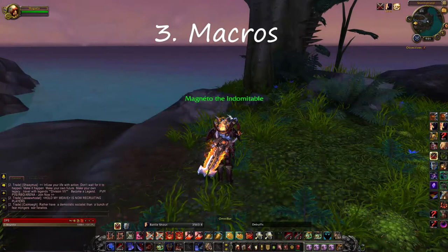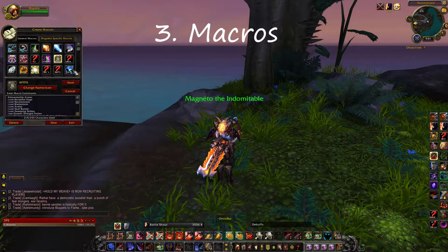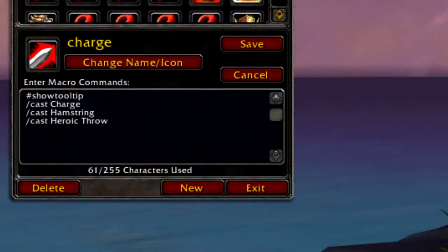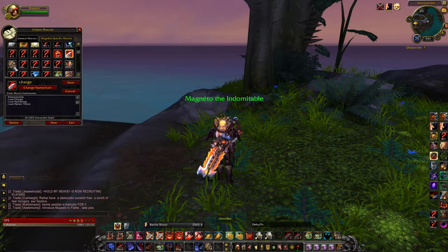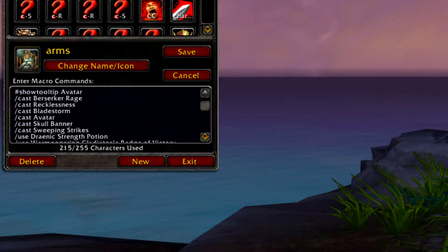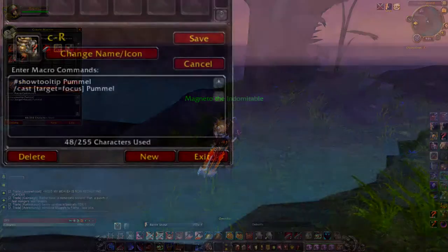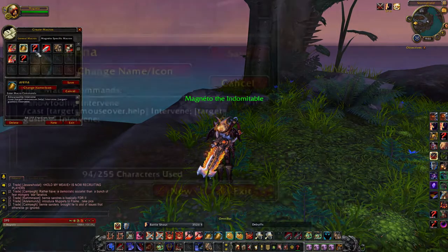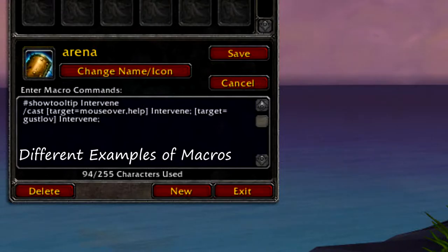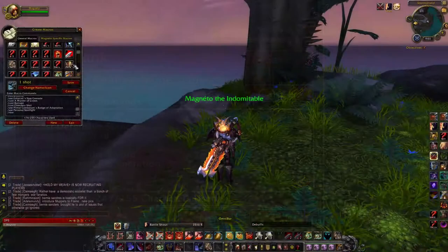For number three, we have macros. Macros are very important because they allow you to put more than one spell on one button. For instance, a warrior can have a macro that's slash charge, slash hamstring, and slash cast heroic throw. The best macros are your one-shot macros, where you pop all your offensive abilities combined into one macro. There are also target-equals-focus macros, which are very advanced and used for arenas — 2v2s or 3v3s. It's good to have your defensive and offensive abilities bound into one or several macros.